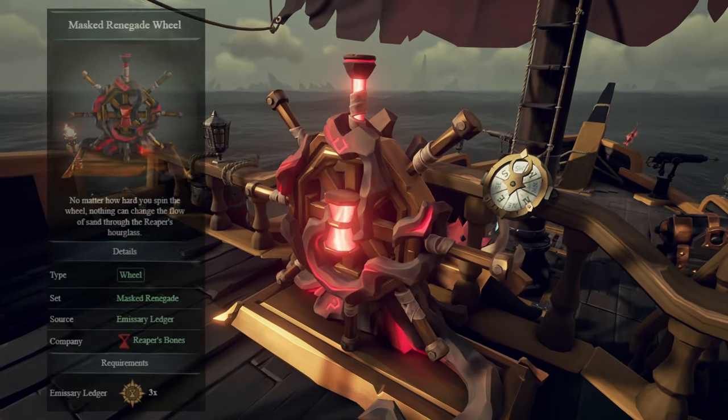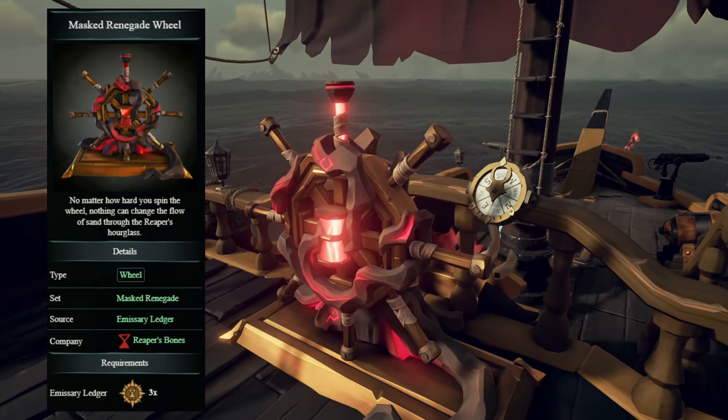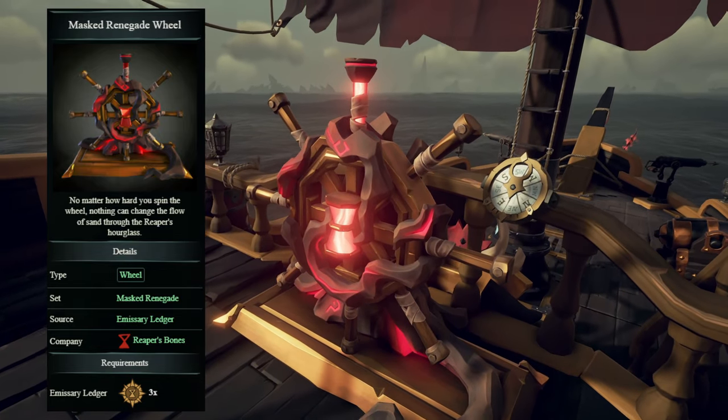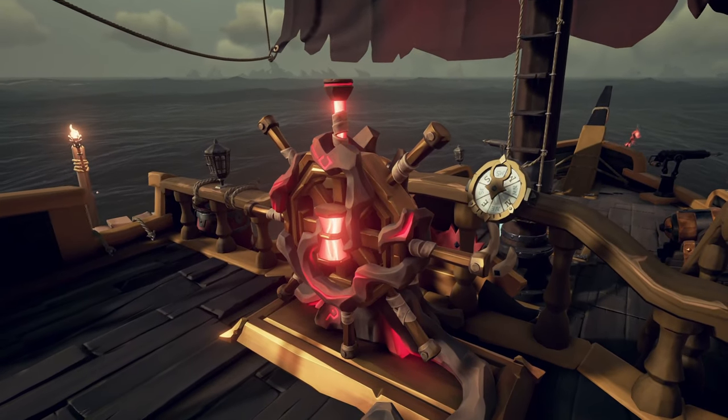Now onto my ships. Starting out with the wheel, I use the Masked Renegade Wheel. It can be earned from reaching the Master Tier in the Reaper's Bones for the third time by the end of the monthly Ledger closure.